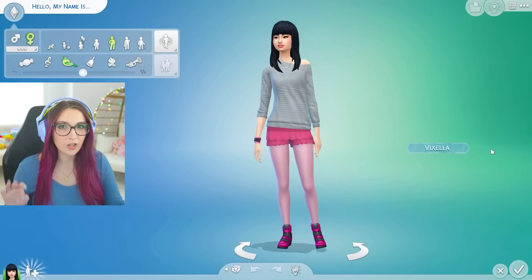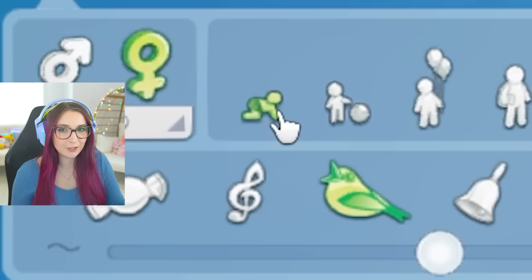Hey y'all! Today is the day — we are looking at infants for the very first time. Big thank you to EA for giving me this early access code so I can check it out. I am freaking pumped. I've disabled Growing Together, which is included, just so I don't get confused about what's in the base game update versus the expansion pack. But let's jump right in.